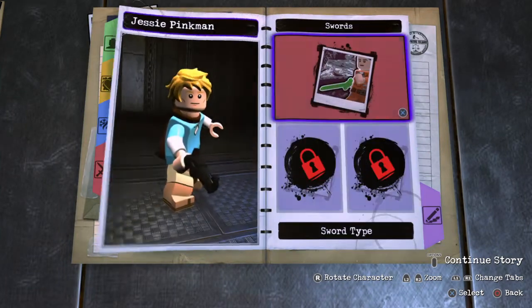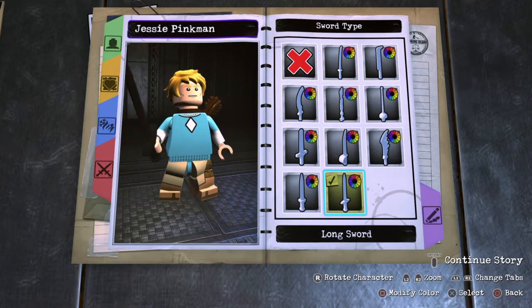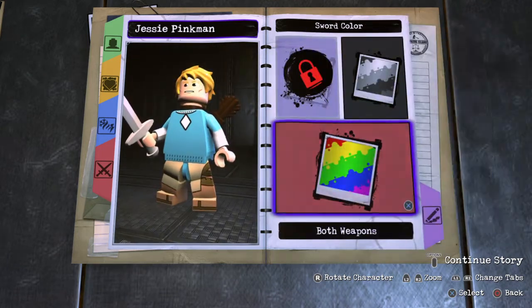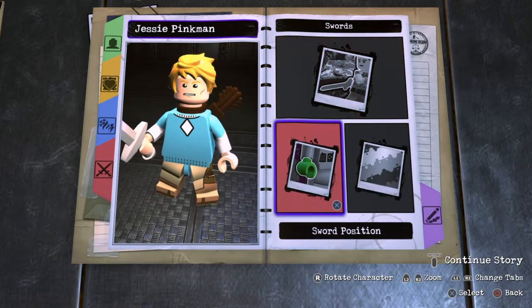Weapons — gotta give him the Master Sword. I think that's what it's called, right? Sorry if I got that wrong, I'm not very up to date. I think it is the Master Sword. Yeah, it's the Master Sword. I think that's the closest thing we can do. It sucks you can't do a sword with a shield.